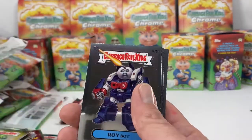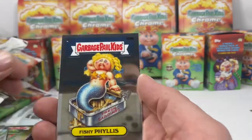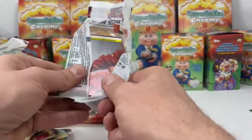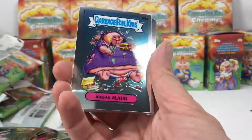Spittin Spencer, Roy Bot, Large Marge, Liberty — Fishy Phyllis. Three more packs to go, I'm moving at a good pace. We got four hits out of 24 packs so far.